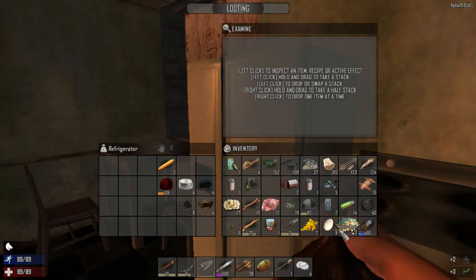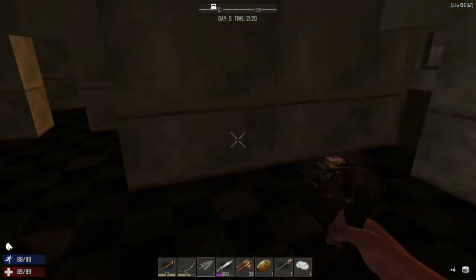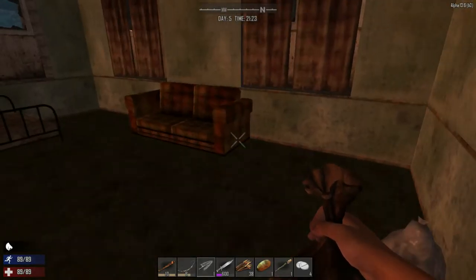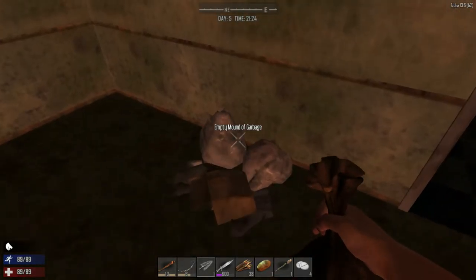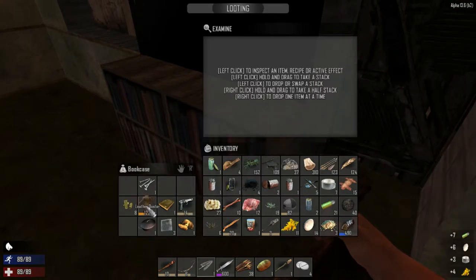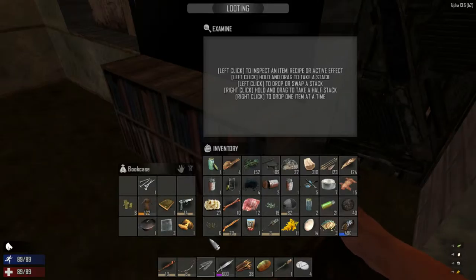I need to do this because I need to scrap this stuff — might as well scrap that, scrap that, scrap that. We can scrap this stuff. What else can we do? Gunpowder, adhesive, refrigerator. Let's see if there's anything in here — no. That kind of stuff combined a little bit.